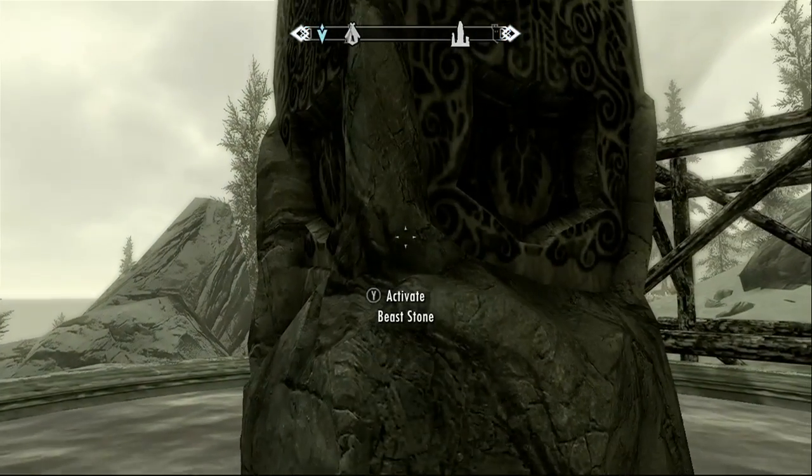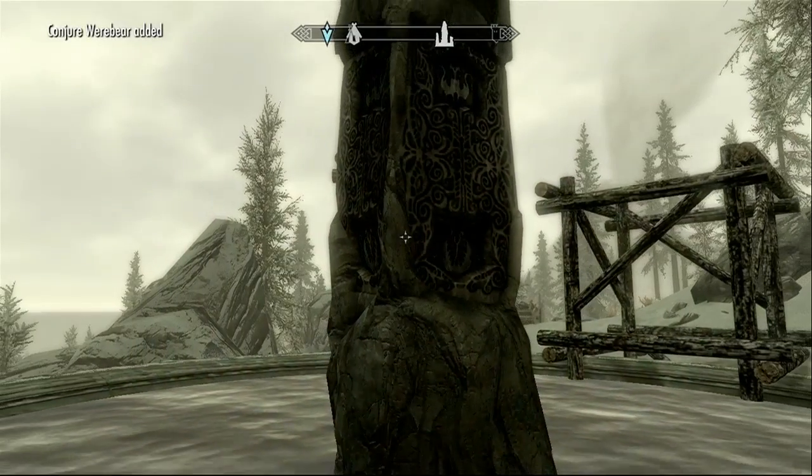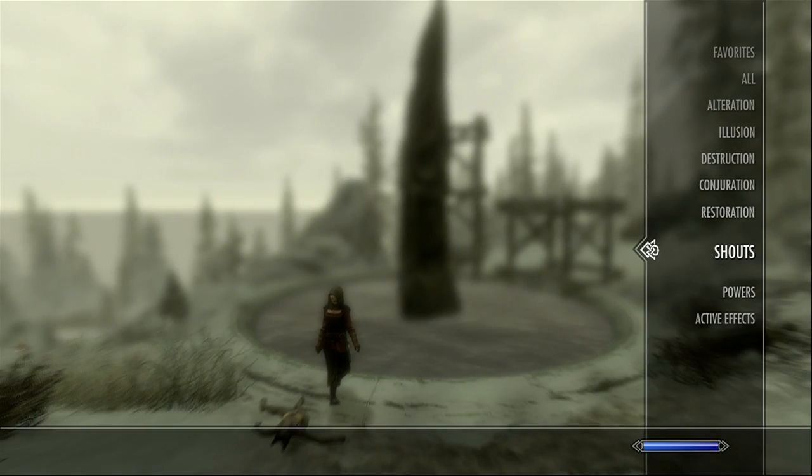To activate this effect all you have to do is go up to the stone and touch it. Once you do that, you have to go to the power section of your menu and in there you'll find the new spell, Conjure Werebear.